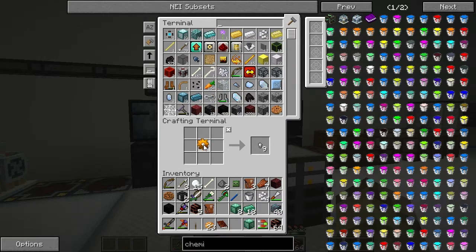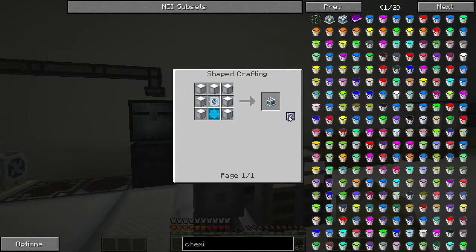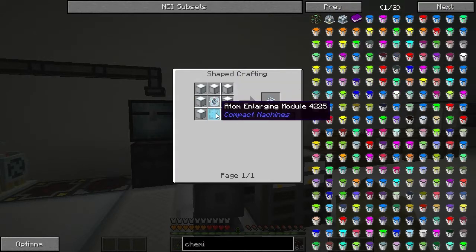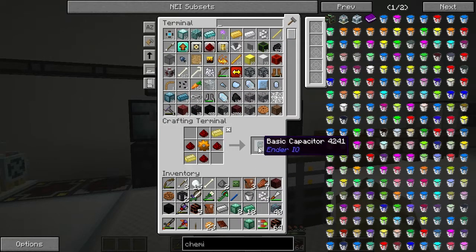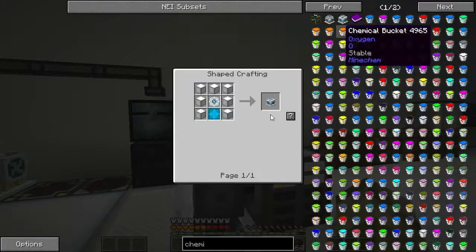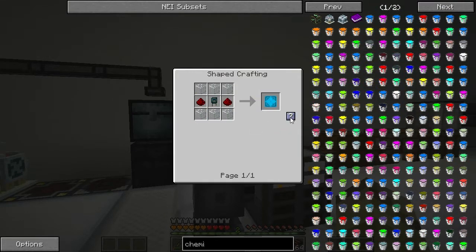Let's throw that in there. We're a bit full up. Right, so we're definitely going to have to make some more drives sometime. Let's see if this lets me click on it now - please let me click on it. Right there we go - one basic compressor. Let's clear that out. We should be able to make this now. Throw that in there and I think I've got some lab blocks - we need to make one of these as well.